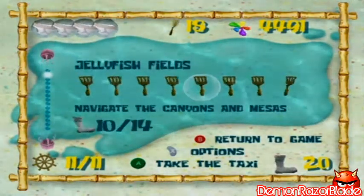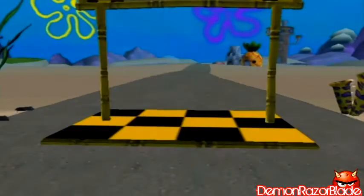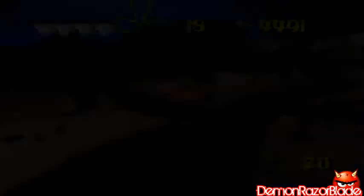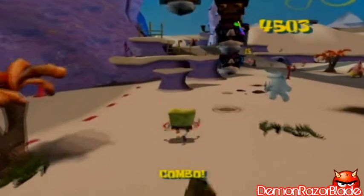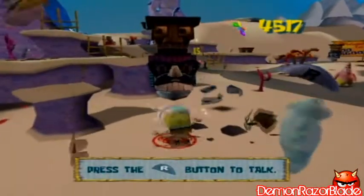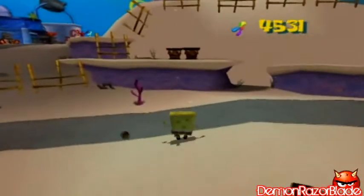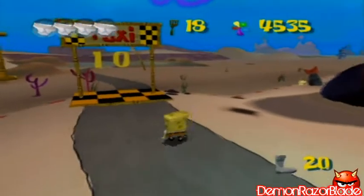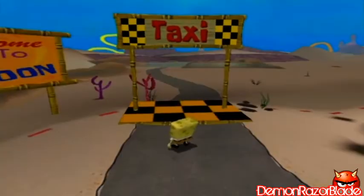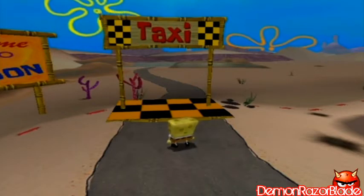Yep, we just don't have the socks yet, but I'll get those at a later time. So let's go back to Bikini Bottom since we have everything here that we can get. I could actually trade shiny objects in for golden spatulas and trade socks for golden spatulas, but I really want to wait until the end of the game because I like doing that — trading them in all at once. In the next episode of Let's Play SpongeBob SquarePants Battle for Bikini Bottom, we are going to be going into Goo Lagoon. Let's unlock this with our 18 spatulas, even though we only need 10. This has been Demon — Demon Razorblade — saying see you later, bye!